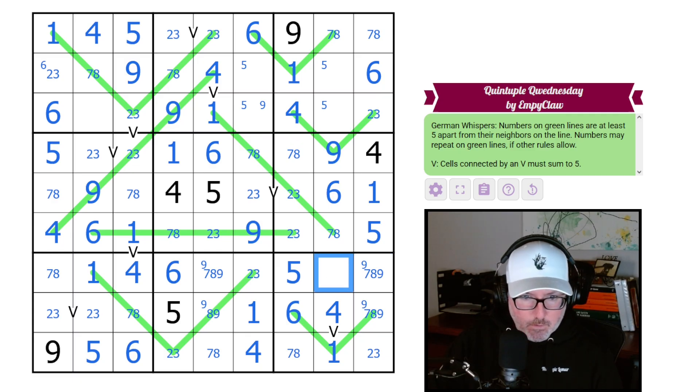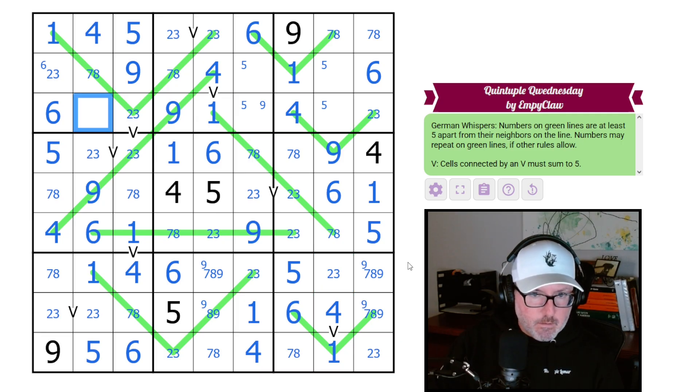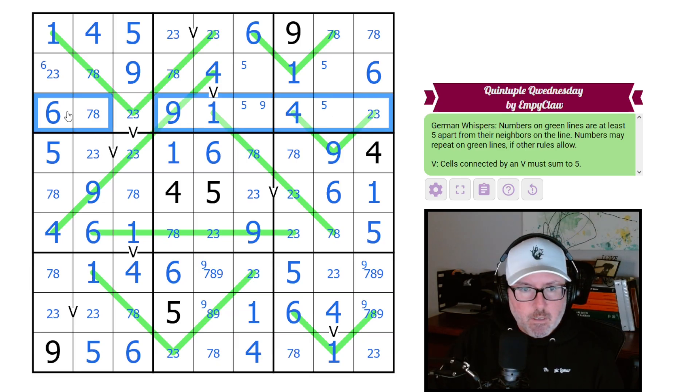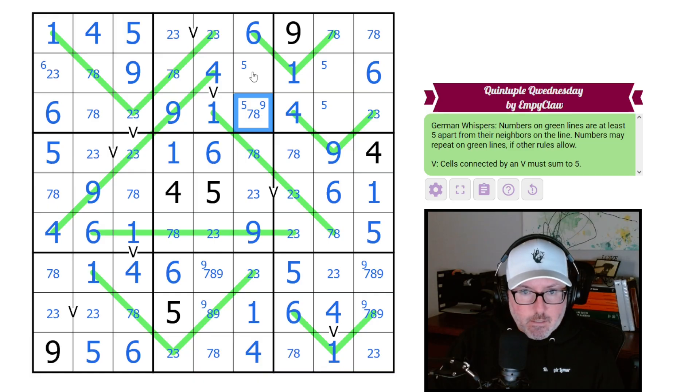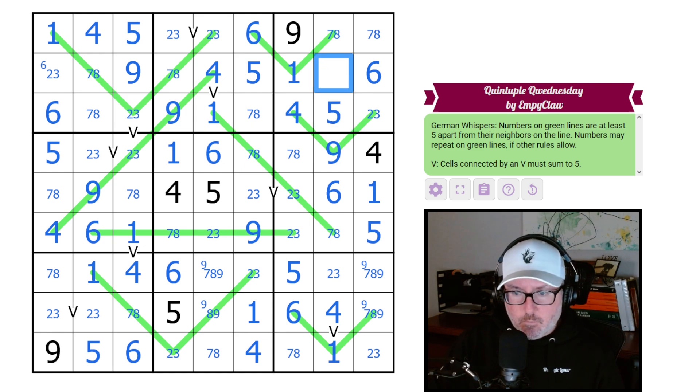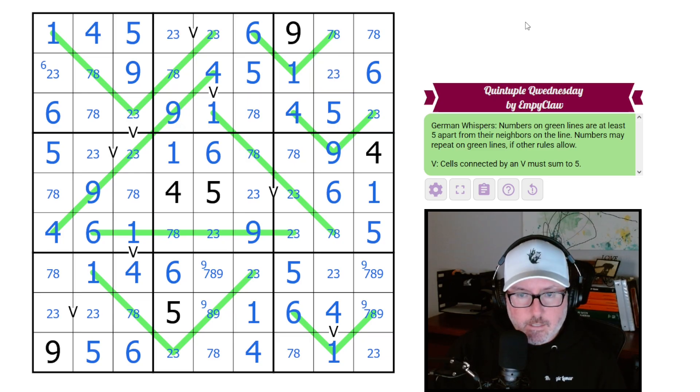These are sevens, eights, and nines — this has to be a two or three. Somewhere in here we have something that's going to tell us the final break. This is seven or eight. Where does the other seven-eight go here? It can't go here for multiple reasons, so this is the seven-eight, which means this is the five. That means this is the five as well, and then this will be the other two-three. Now let's try to find where we can finalize this thing.